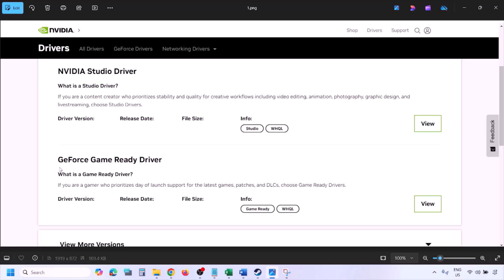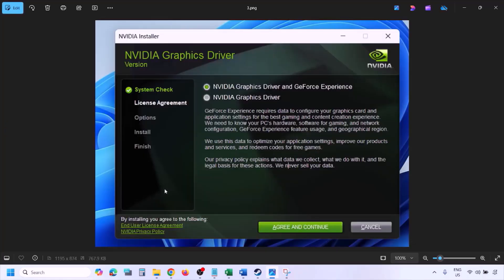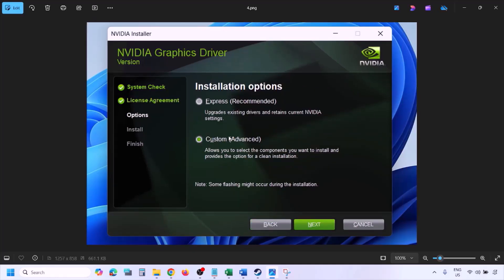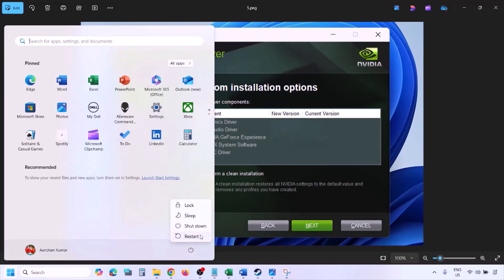Once you click Find you will see the latest GeForce Game Ready Driver. Click View, then click Download and let the download complete. Run the exe file, click Agree and Continue, then select the Custom option — by default Express is selected, so select Custom and click Next. Put a check on 'Perform a Clean Installation,' click Next, let the installation complete, restart your computer, and then launch the game.